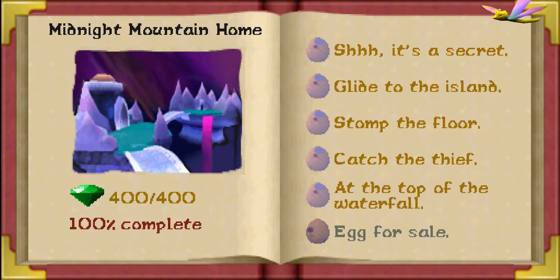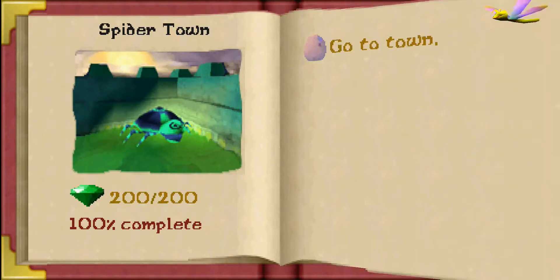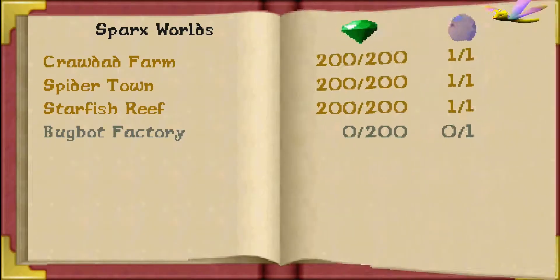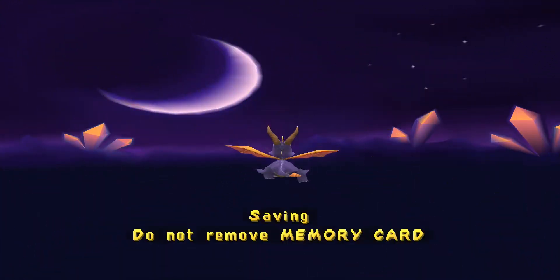One thing I haven't shown real quick here is that even though we've got 100% complete, there is one egg here — that egg at the very bottom of the list called Egg for Sale. If you're confused about that, well, don't worry about it for now.